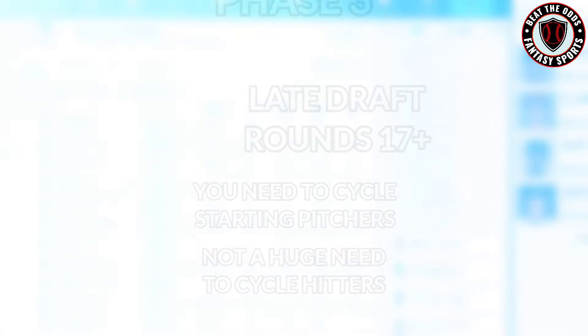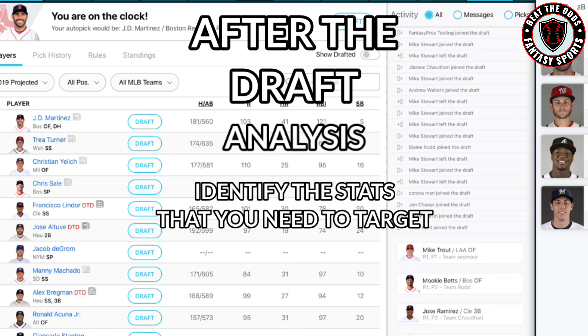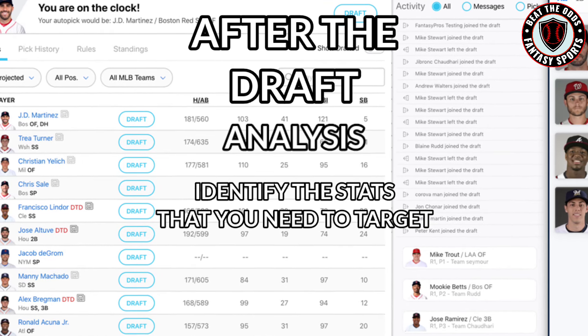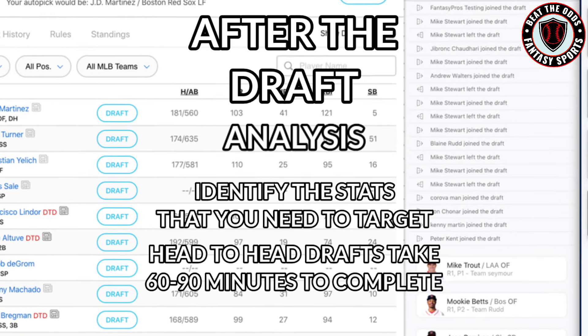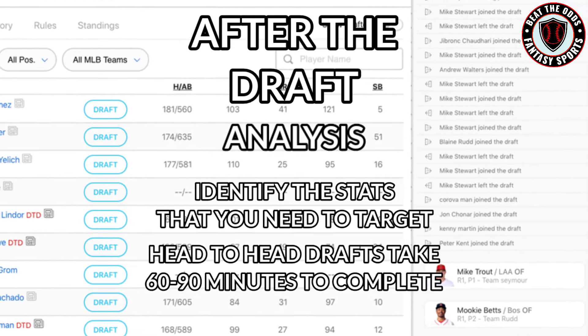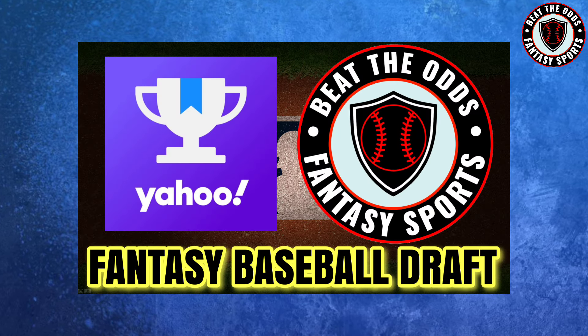Once I pick my last player and the draft ends, I like to take a moment to look at how my draft went and possibly key in on some stats that I may need to target in trades or on the waiver wire. I find that most of these drafts take between an hour and an hour and a half to complete. Here's a link to a recent head-to-head auction draft that I participated in.